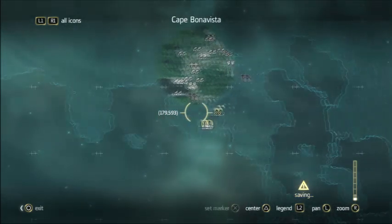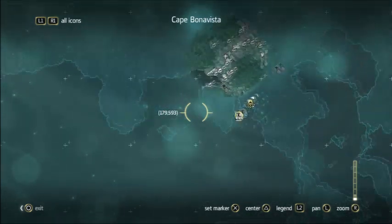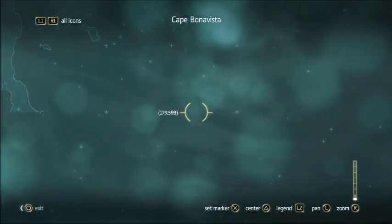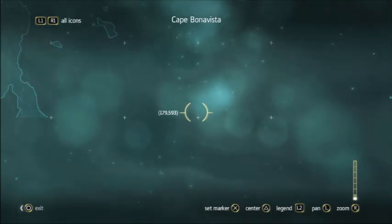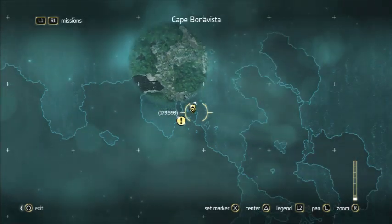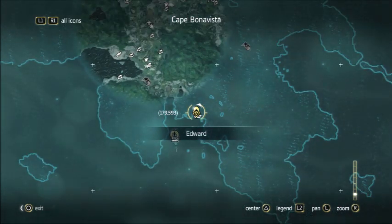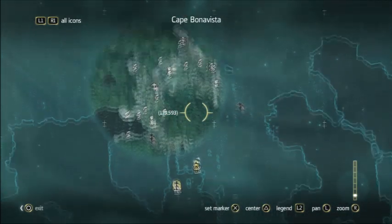I'll show you guys exactly what that means right now. You want to go to your map and see how the coordinates change. Let me zoom out real quick. Alright, you guys see on your screen that I have the 179, 593 coordinates exact. Now that I have these coordinates, I have to find the treasure map.